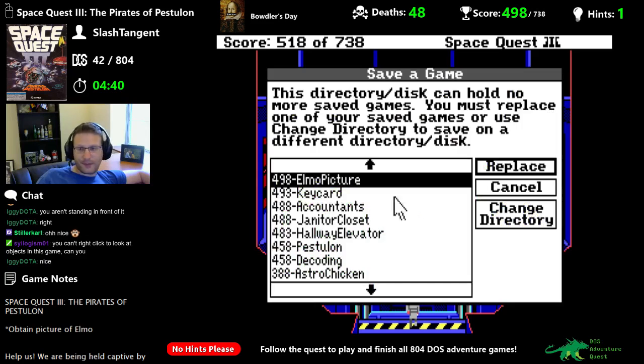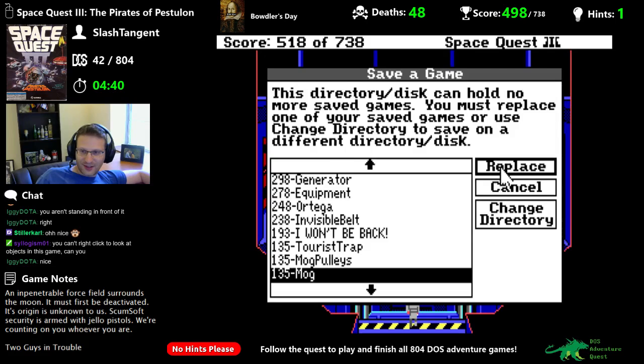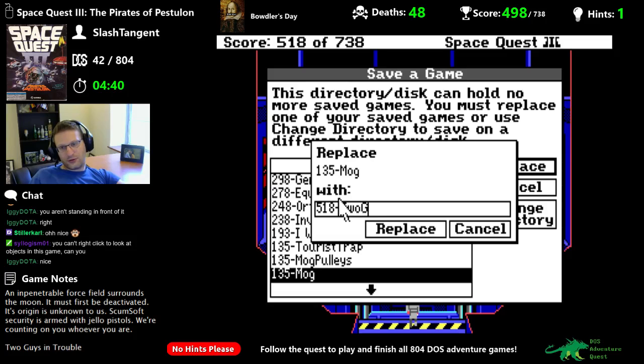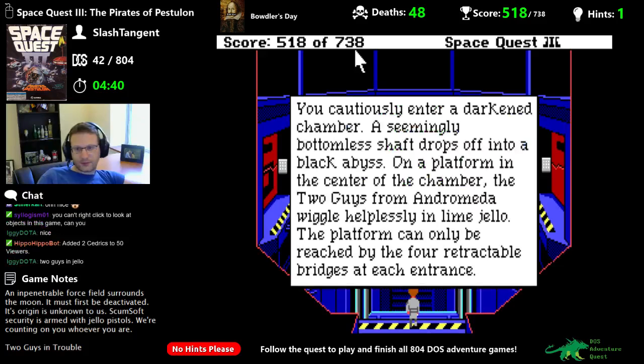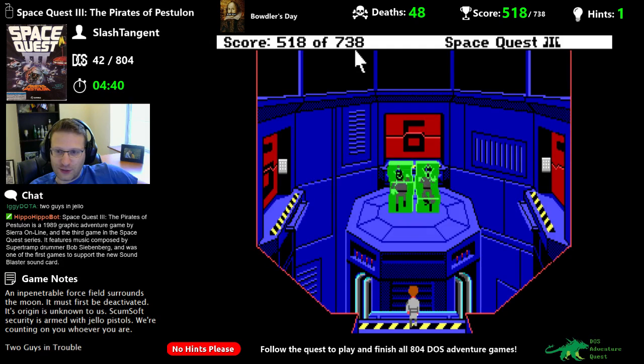It doesn't look like you can. There are the two guys from — whatever Andromeda, or in this case what do they call themselves — Two Guys in Trouble. You cautiously enter a darkened chamber. A seemingly bottomless shaft drops off into a black abyss. On a platform in the center of the chamber, the Two Guys from Andromeda wiggle helplessly in lime jello. The platform can only be reached by four retractable bridges at each entrance.